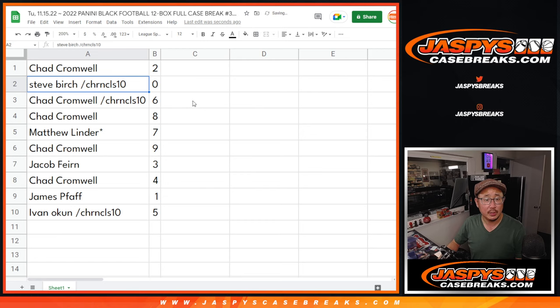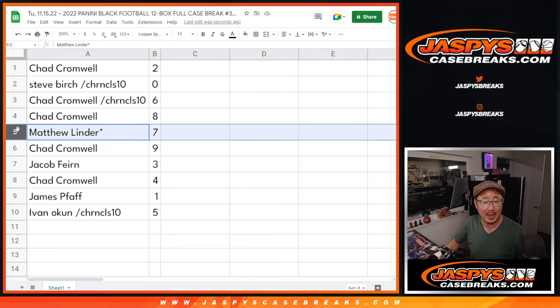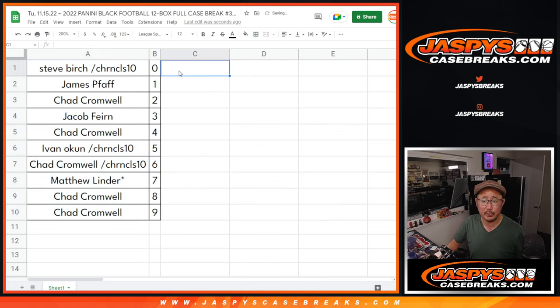So Chad with two, Steve with zero. Steve, you get any and all redemptions in this whole case — usually we do these number blocks for individual teams, but in the whole case any and all redemptions, including one-of-one redemptions. James, you'll still get live one-of-ones. Chad with six and eight, Matthew with seven, Chad with nine, Jacob with three, Chad with four, James with one, and Ivan with five. Let's order this numerically. We're going to pause the video and allow a little trade window. When we come back we'll see if there's any trades, and then we'll have the 12-box break. Stick around, we'll see you on the other side.